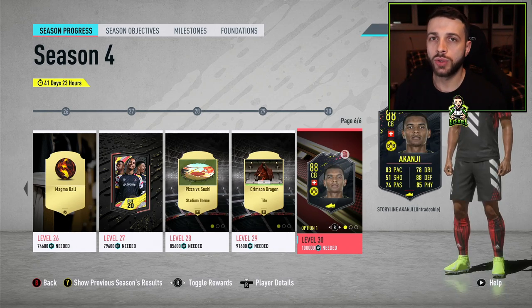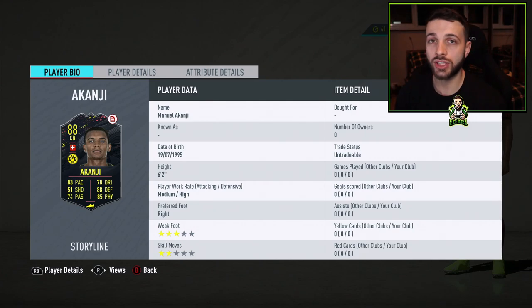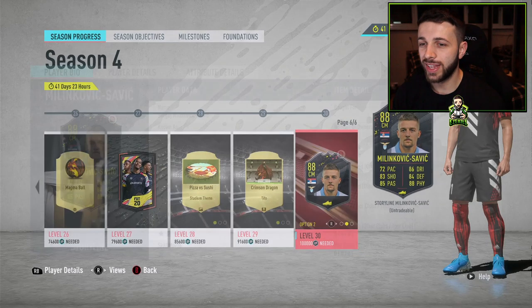The first thing you need to figure out is which league you're weakest in. I think there aren't that many amazing options for centre-backs in the Bundesliga, and Akanji is actually one of the better ones from this league. He links to Mbabu, to Berkey as goalkeeper, and through Borussia Dortmund he can link to Reus and a lot of other players. In-game, he has a 74 acceleration and 90 sprint speed split, so you'd probably put a Shadow on him to get up to around 90 acceleration and 99 sprint speed.